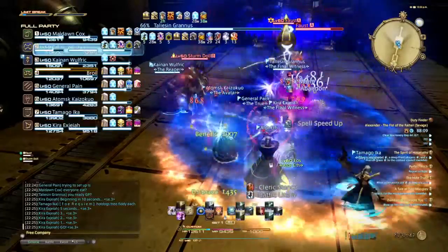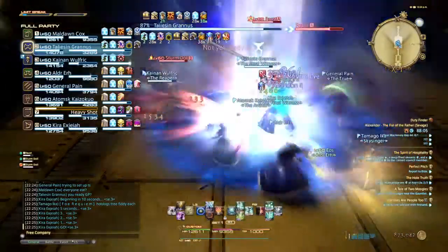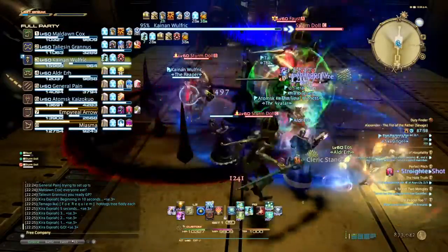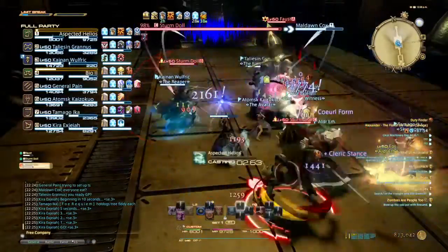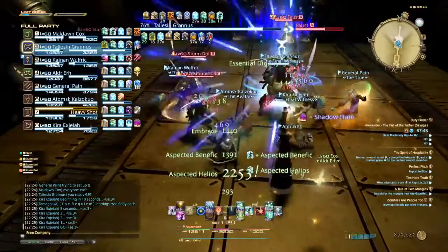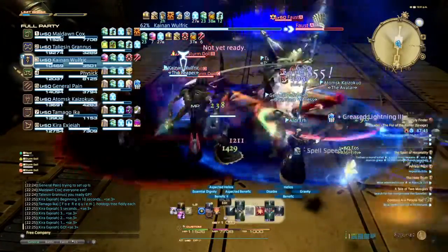Deciding which buff to use depends on your group and the situation. If you use an enhanced Bole on the tank as well as increasing the card's duration, that's 15% less damage you have to heal and hypothetically 15% more time you can DPS. Many times before a duty I will keep an Ewer card, just in case. It might also be ideal to hold a Balance card.